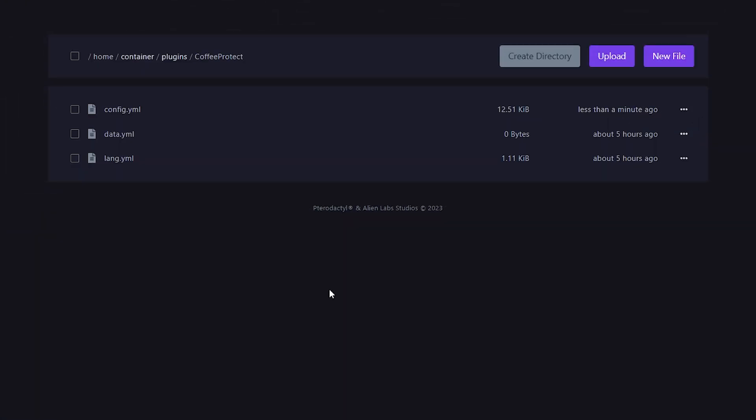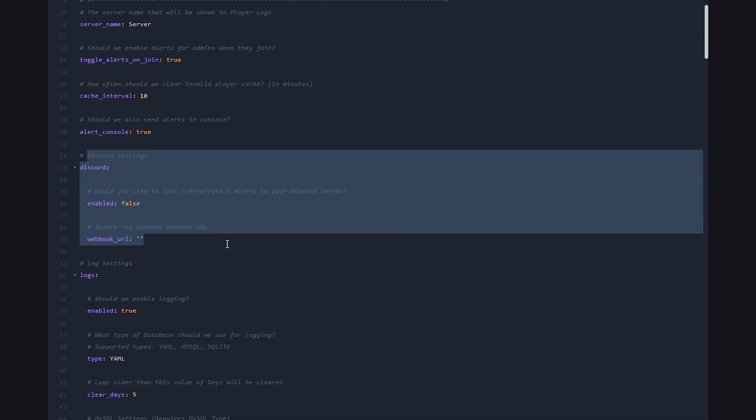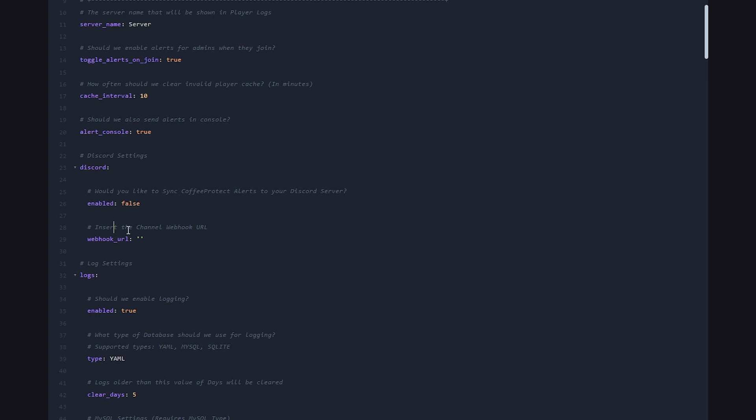The last thing we're going to look at before ending this video is the config. Inside your plugins folder, look for the coffee protect folder, and inside there should be a file called config.yml. Inside that file, you can change a ton of settings: the server name, should alerts be toggled on join, cache interval, should alerts be sent to the config. There are also Discord settings — if you know about Discord bots and webhooks, you can hook this plugin into a webhook and make it send alerts to your Discord server when someone violates a rule on your Minecraft server.